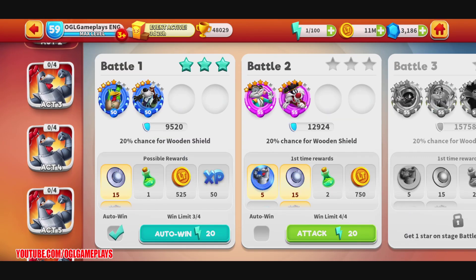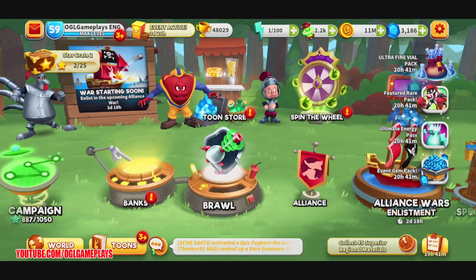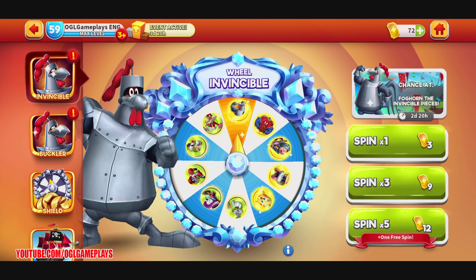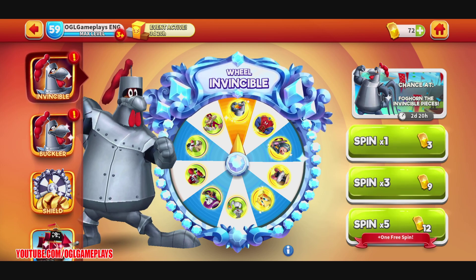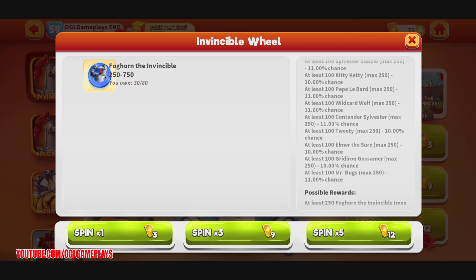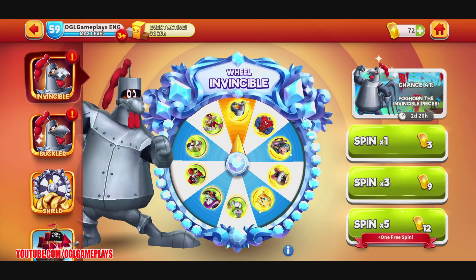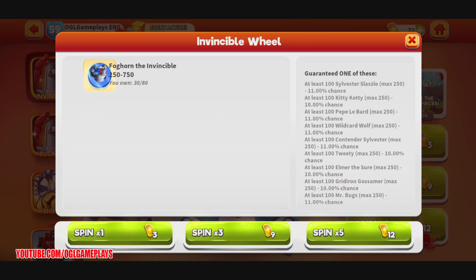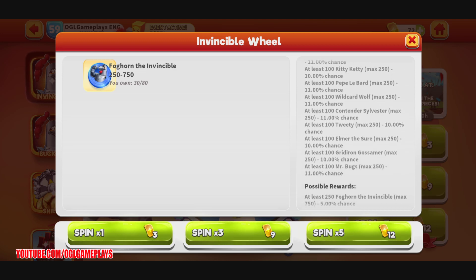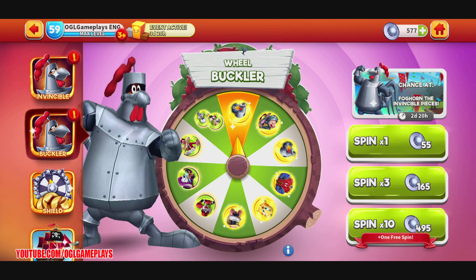The championship is really cool — it seems we can do several quests here and get a lot of bucklers. Qualifiers are done, so what's left is the wheel. This is what I wanted to show you guys: the Invincible Wheel, where you spend 12 gold tickets — basically three spins for three gold tickets each. If you spend 12 you get one free spin. There's at least 100 pieces of all these featured tunes, and you can get a big reward from 250 to 750 pieces. If you don't have any of these tunes maxed — Kitty Kitty, Pepe LePew, Wildcard Wolf, Contender Sylvester, Tweety, Elmer the Sure, Gridiron Gossamer, and Mr. Bugs — this wheel is really awesome.